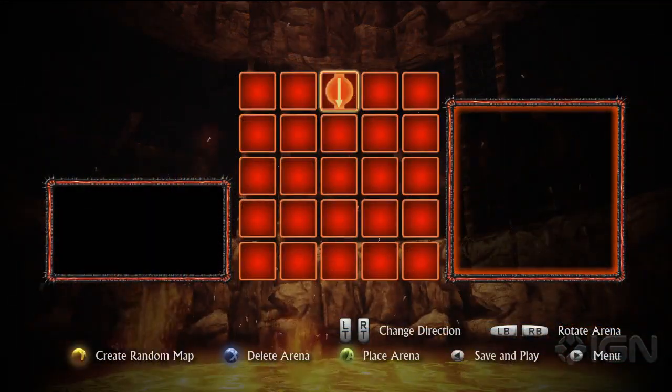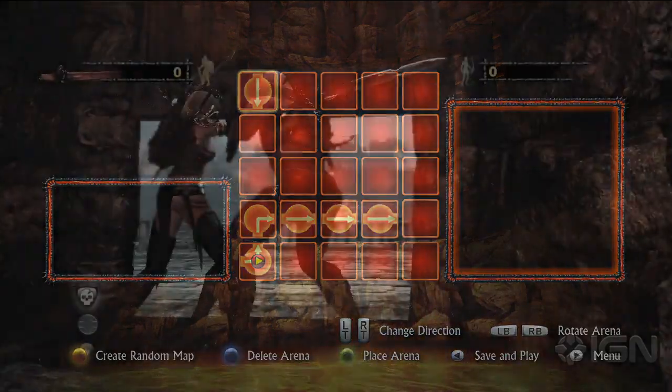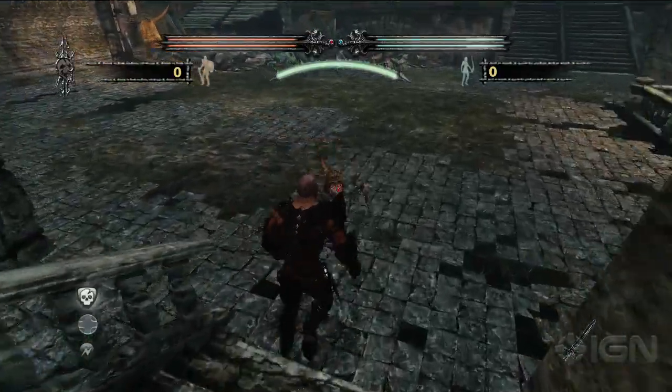If you want to dive right into Crucible without spending too much time in customization, there's a Randomize button that makes it easy to jump into a match. Simply select if you want a quick, medium, or lengthy dungeon crawl and you're ready to go. Quick maps are a great way to get a feel for how Crucible works.